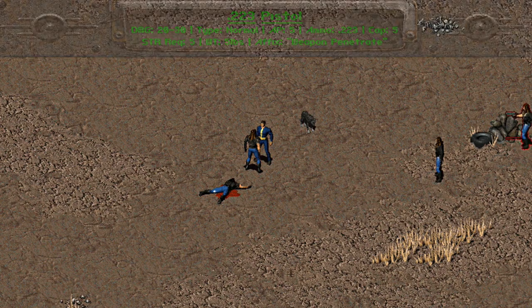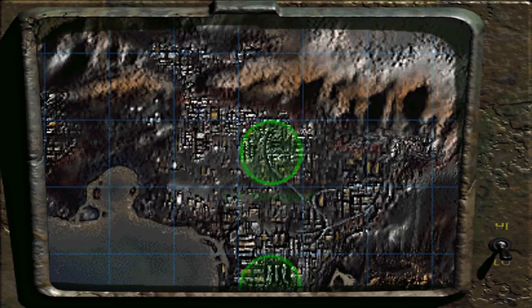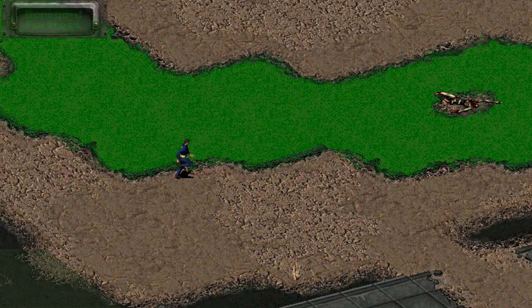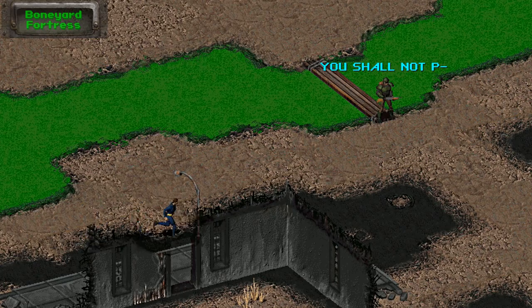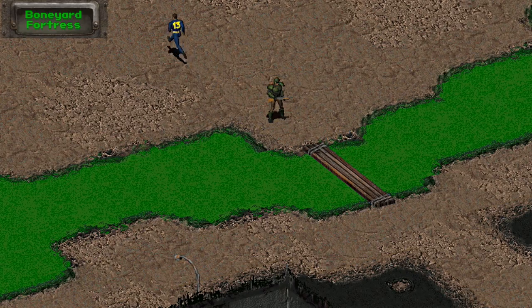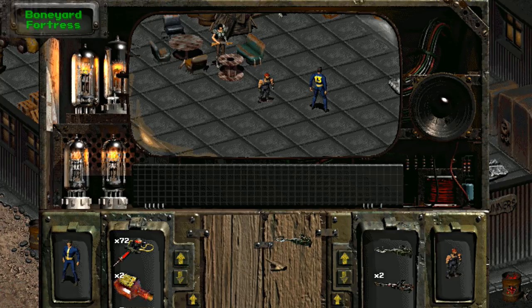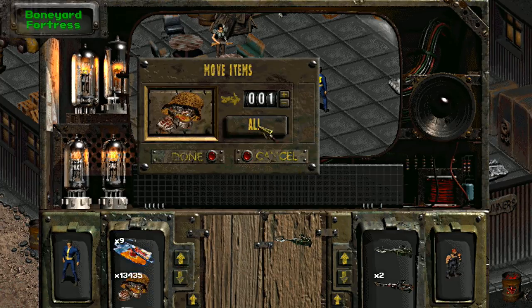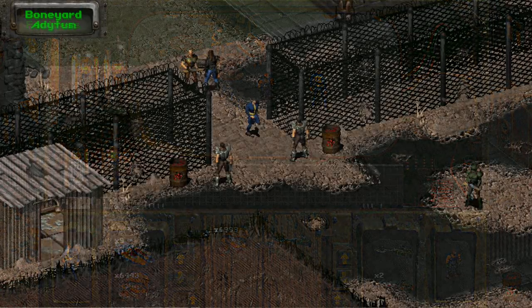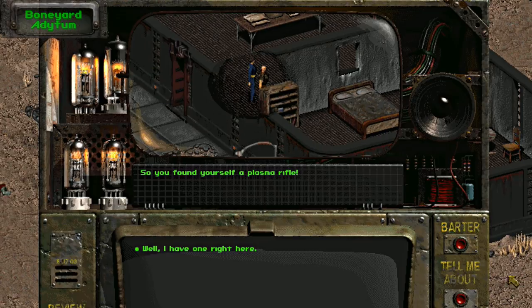But that's what a volume slider is for, right? Next up is the Turbo Plasma Rifle. This one on its own cannot be found — you will need a regular plasma rifle to get one. The Gun Runners in Boneyard can sell you a plasma rifle, and you can also find one in level 5 of the Glow. Regardless of how you get your regular plasma rifle, take a trip to Adytum in the LA Boneyard. After you've helped out the townsfolk of Adytum — in particular helping Miles and Smitty set up the hydroponic farms — you can bring a plasma rifle to Smitty and he will upgrade it to its Turbo variant.